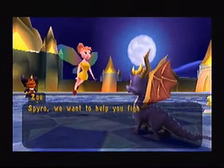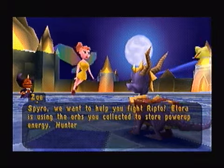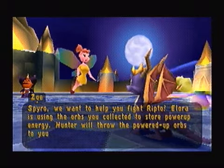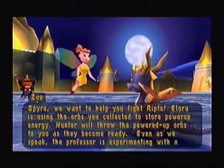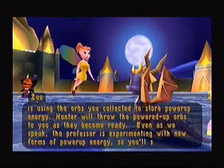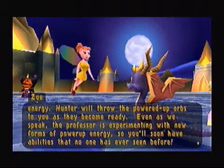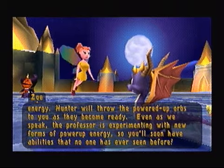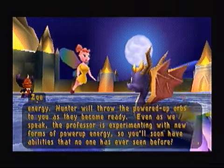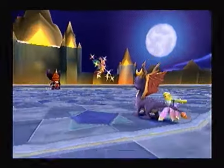Spyro, we want to help you fight Ripto. Allura is using the orbs you collected to store power-up energy. Hunter will throw the powered-up orbs to you as they become ready. Even as we speak, the Professor is experimenting with new forms of power-up energy, so you'll soon have abilities that no one has ever seen before. Sounds good to me — anything that can help me get an edge in this fight. Alright Ripto, you and me — this has gone on for long enough. It's go time, baby!